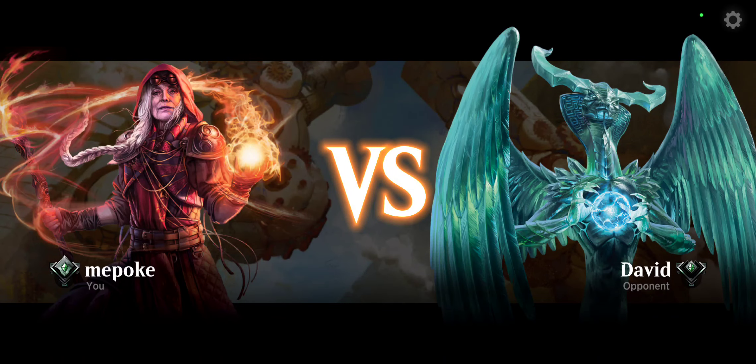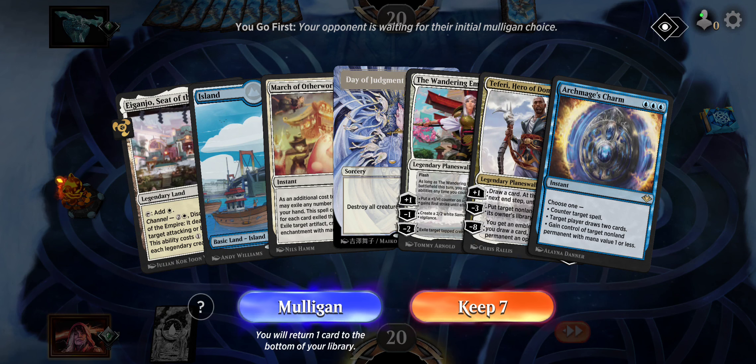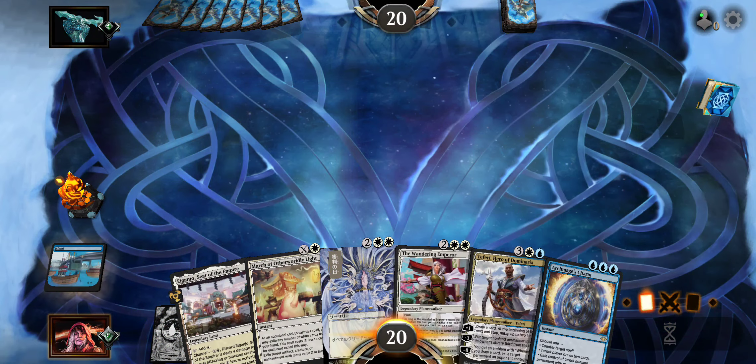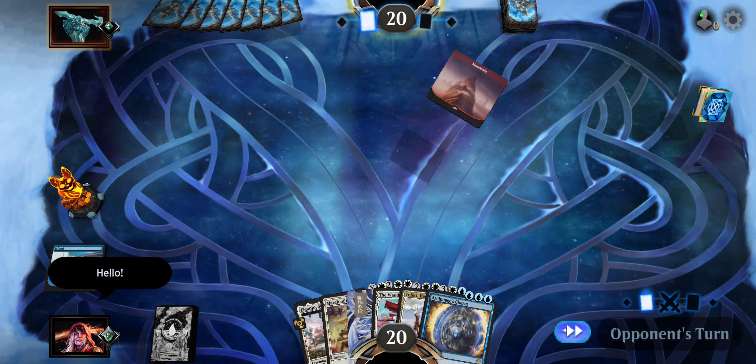We're playing against David — hello David, nice to meet you. We've got a two-lander with Judgment, Wandering Emperor, and Archmage's Charm. Not a whole lot of chance to cast Archmage's Charm anytime soon, but we're going to keep it. This could be bad if we don't draw what we need as far as lands go.